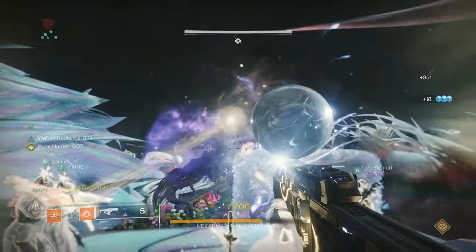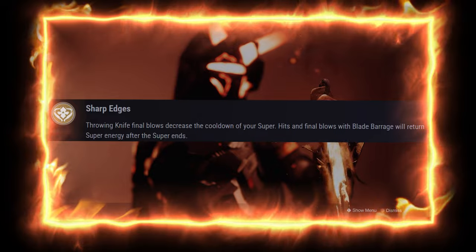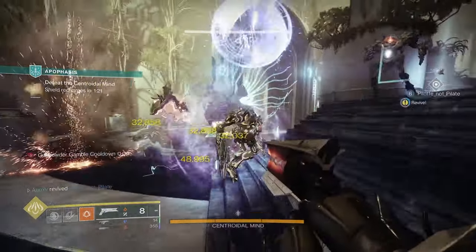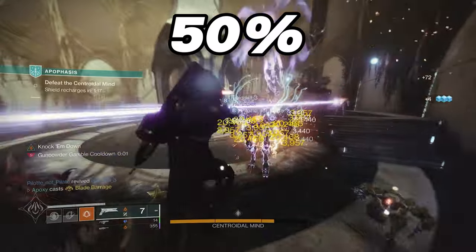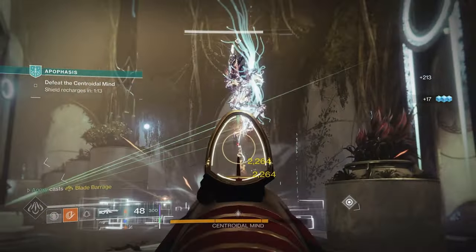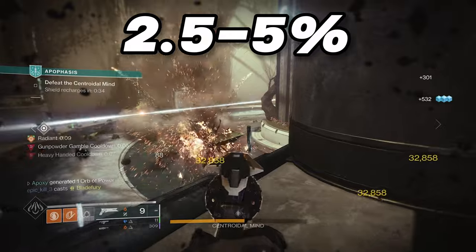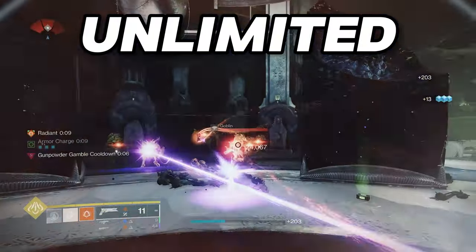With the Shards of Galanor exotic, Throwing Knife final blows decrease the cooldown of your super, and hits and final blows with Blade Barrage return super energy after the super ends. As long as you hit most of your super on enemies, you'll be returned a max of 50% of your super energy every time, which is insane. Each Throwing Knife final blow also returns between 2.5–5% of super energy, which is a ton.